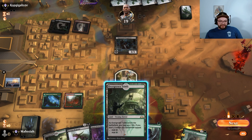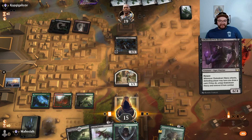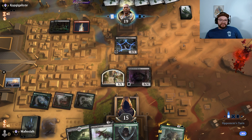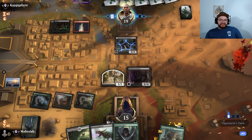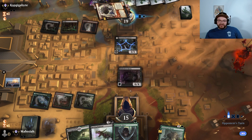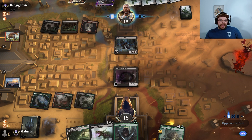Llanowar Elves — interesting. I'm going to pay 2 life. I think I'm just going to start with the Shakedown Heavy, actually. Pass the turn, I'm definitely not attacking. They probably have a way to kill Shakedown Heavy, whether it's Heartless Act or sack something and then Fatal Push. But if they kill it, we could go Rotting Regisaur and Llanowar Elves depending on what we draw. Bone Crush that guy is also fine.